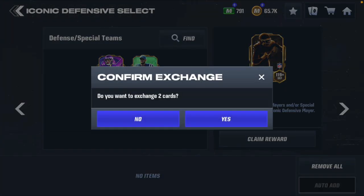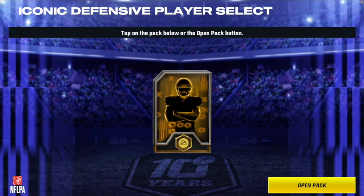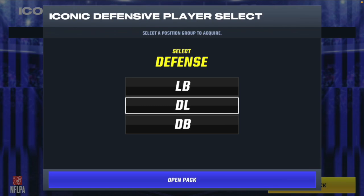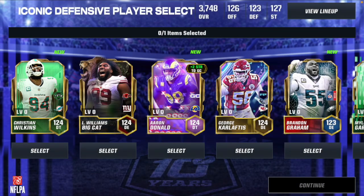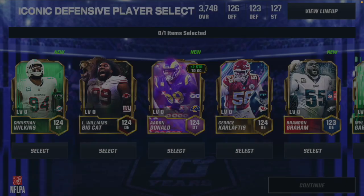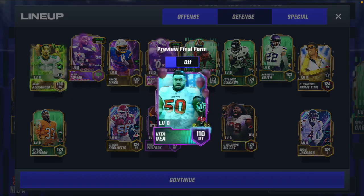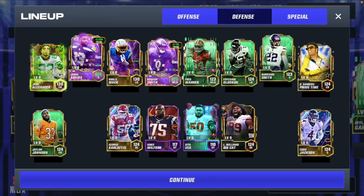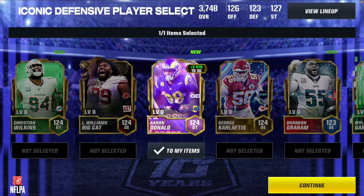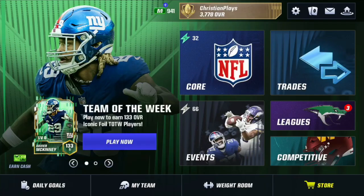Next one, we have an iconic demons select. We have a mix of select packs, mix of randoms, mix of promo players - a whole bunch of different iconics in this video. We're going D-line and I need a D-tackle desperately. It's between Aaron Donald and Christian Wilkins. I go with Aaron Donald because he has that boost to the game changer players. That is four iconics.